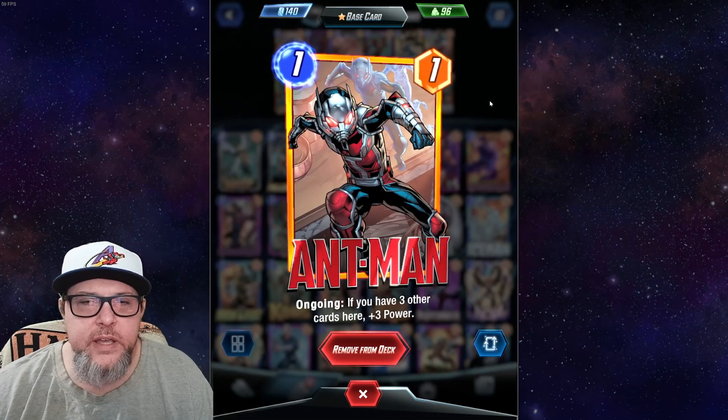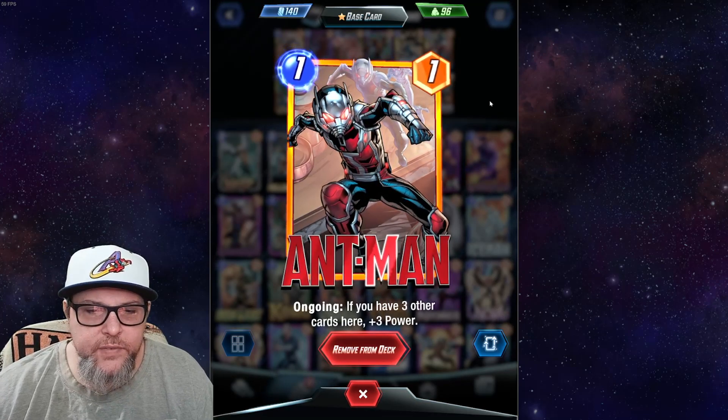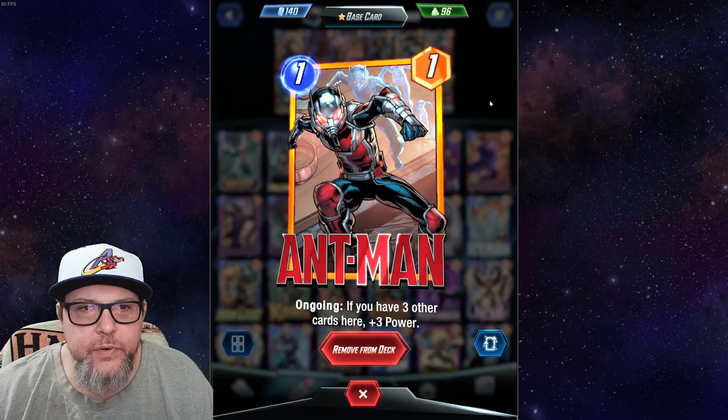First off we have Ant-Man — it's a very commonly used card in the format. Ongoing: if you have three other cards here, plus three power. It's really powerful for a one-cost card.